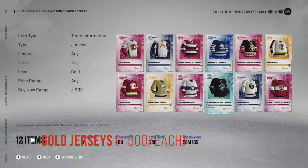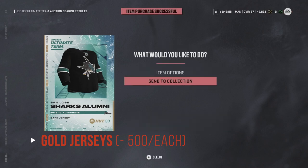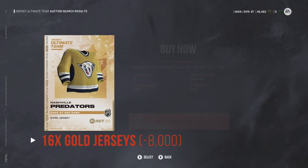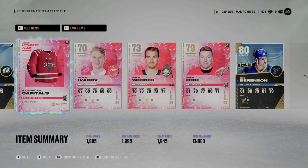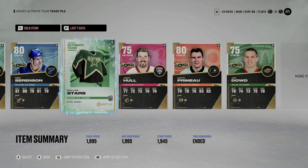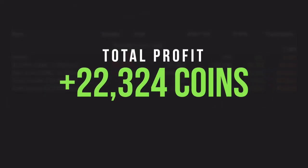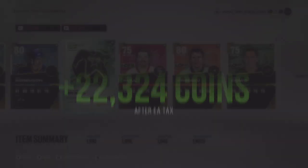Up next, we targeted gold jerseys. I was able to scoop up about 16 of these for right around 500 coins each — some cheaper, some more expensive, but averaging 500 coins each, setting us back about 8,000 coins. We sold these for 1,995 coins each, just like the silver goalies. Our total sold for the gold jerseys was 31,920 coins, and our after-tax profit was 31,124 coins for a simple flip profit of 22,324 coins, bringing our total to 403,935 coins.